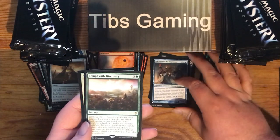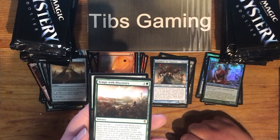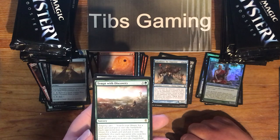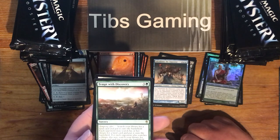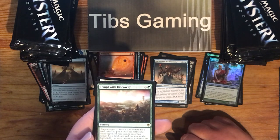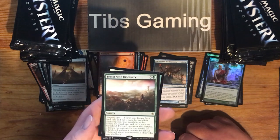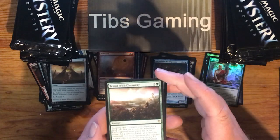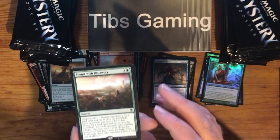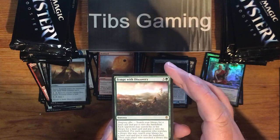Tempt with Discovery from Commander 2016. Three generic and a green. Search your library for a land card and put it onto the battlefield. Each opponent may search his or her library for a land card and put it onto the battlefield. For each opponent who searches this way, search your library for a land card and put it onto the battlefield. Then each player who searched shuffles. So you can get one, but then I get another one — I like it.